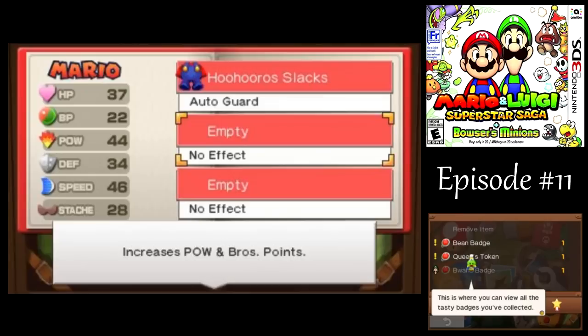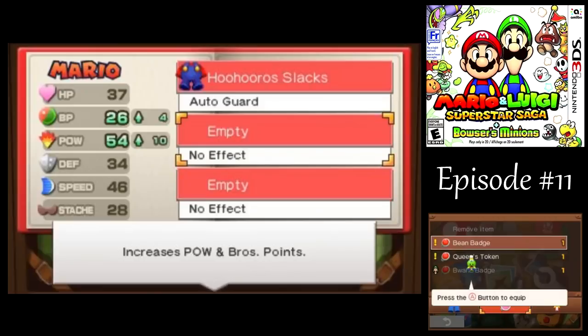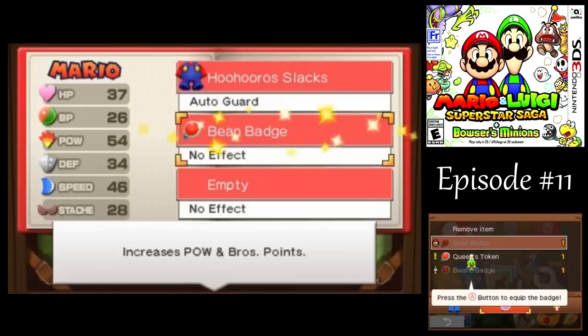Let's find the bean badge there. The one we got is a little better than what we had before. Pretty good power boost there for Mario, and a little more BP. Hooray!